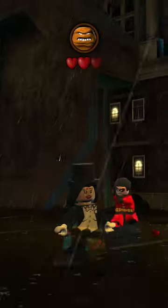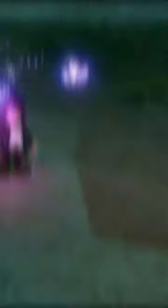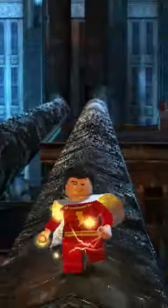Katana swings a Katana. Then there is Zatana, who is extremely disappointing — all she really does is fly. She's a lot better in LEGO Batman 3.